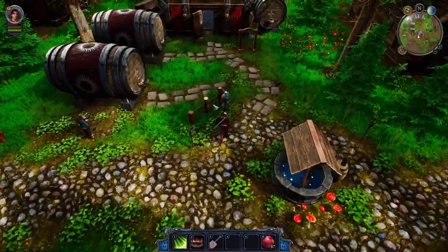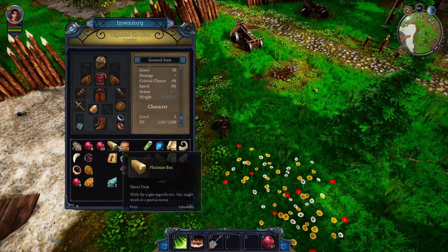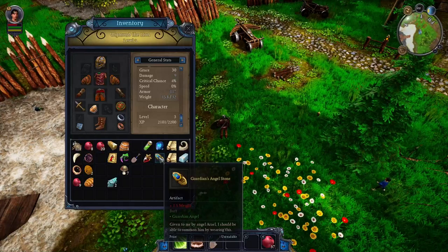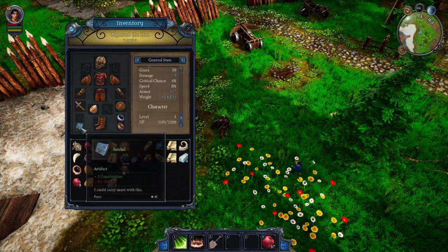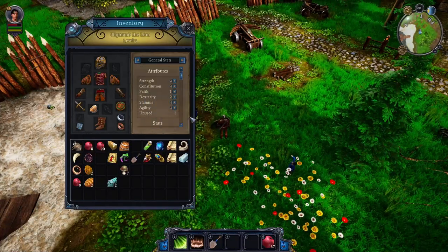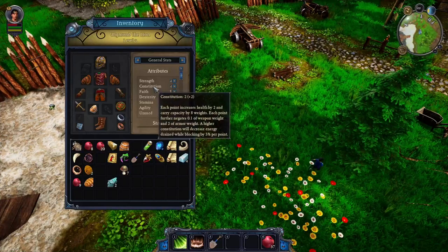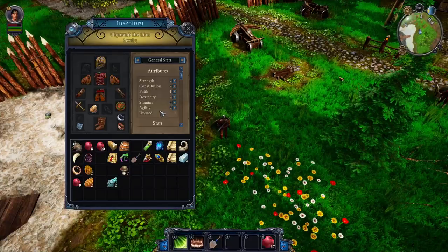Now I can let this guy know that I killed the bear. Now find out how to increase your weight limit — I equipped this satchel from my inventory because the guardian angel wasn't really being that helpful except for healing occasionally. You can also increase weight by investing points in constitution, which is here. Every time you level up, you get a point — that's how you do it.